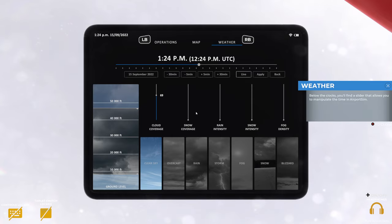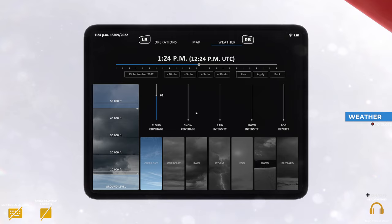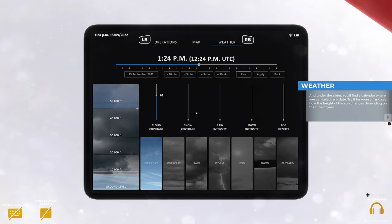Below the clocks you'll find a slider that allows you to manipulate the time in Airport Sim. Under the slider you'll find a calendar where you can select any date - try it for yourself and see how the height of the sun changes depending on the time of year.